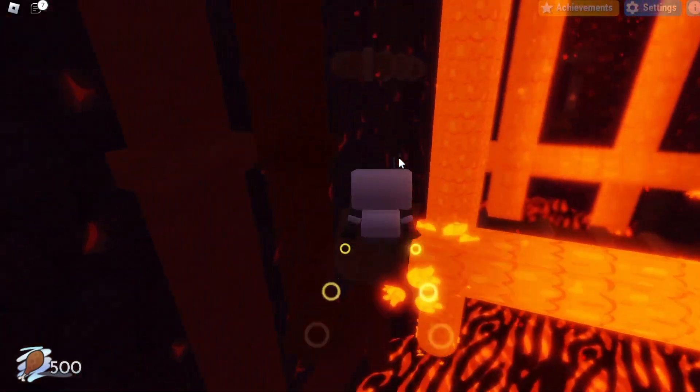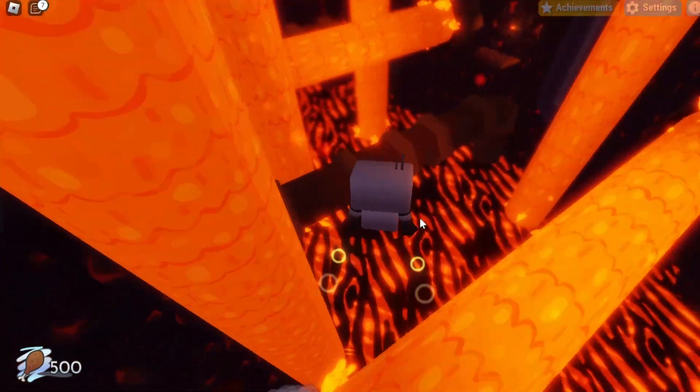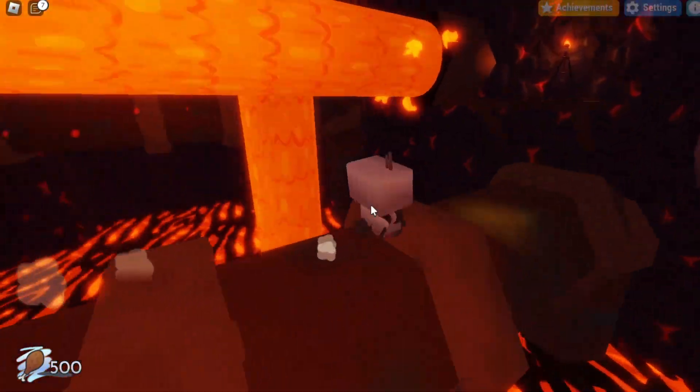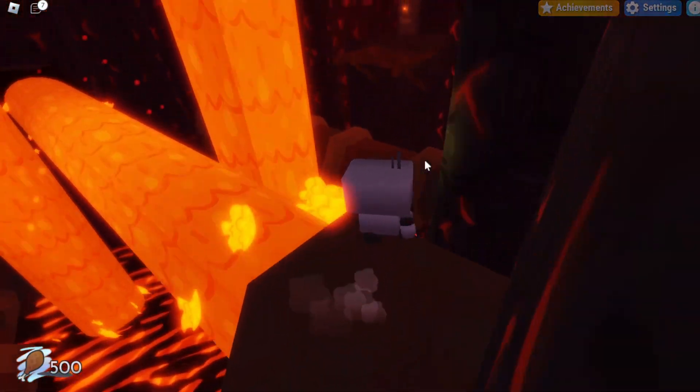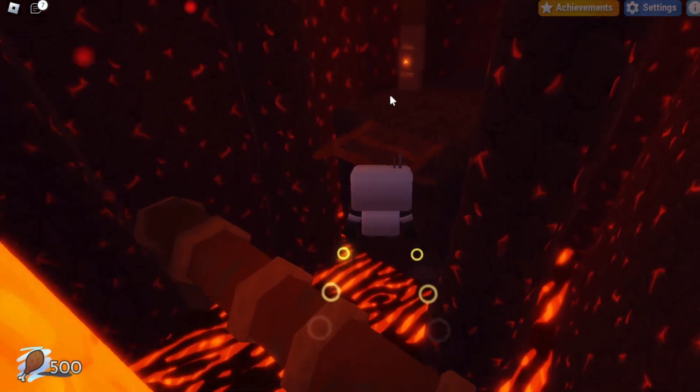And then the same thing here, you want to jump over to the next pipe, and then from here you want to jump over to the middle pipe over here. And then you want to go to the right side of this pipe, and there should be a little platform to help you up into this next area. Then from here you can just basically float to the end of this.